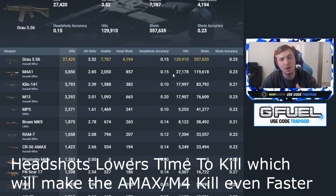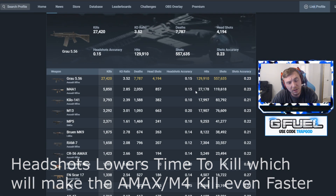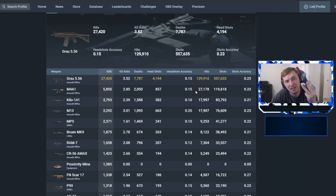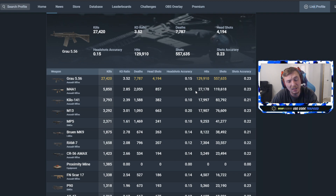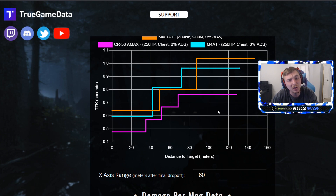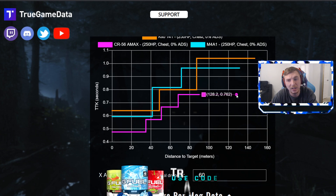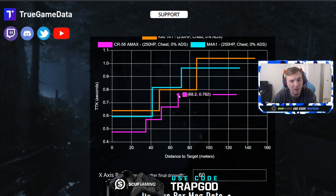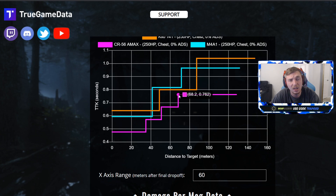When you break down all the stats that matter, the only things the Kilo has going for it are mid-range damage and low recoil. The A-Max wins in time to kill, movement speed, accuracy, headshot percentage, and reload times — it beats the Kilo in everything else. Even at max range, above 68 meters, the A-Max still has a faster time to kill than the Kilo. That's what makes it excellent and, in my opinion, the best gun to use in Warzone right now.